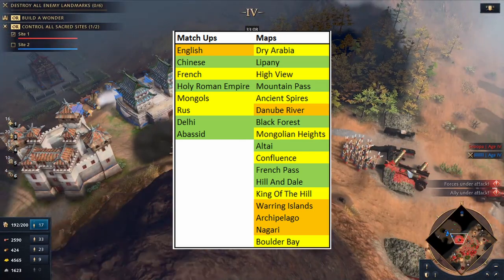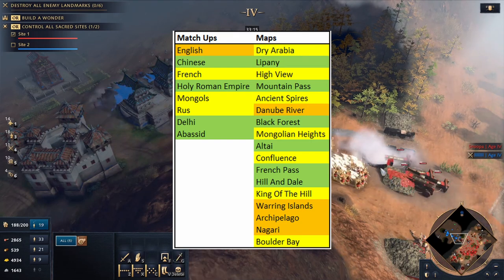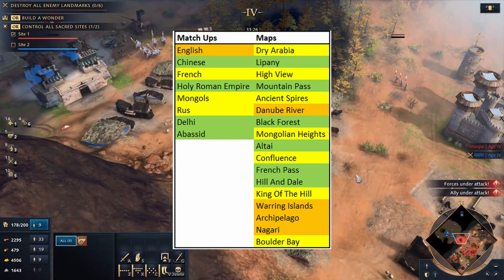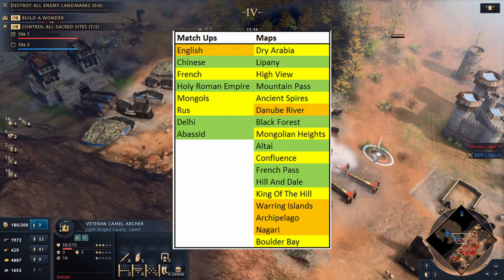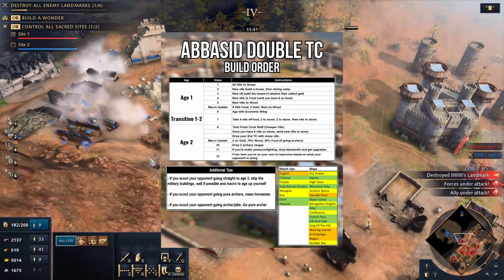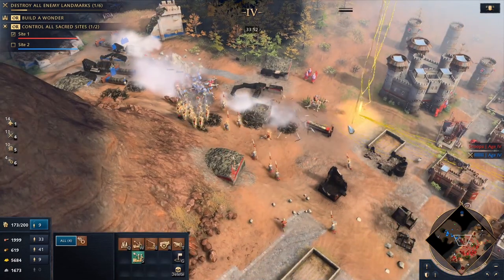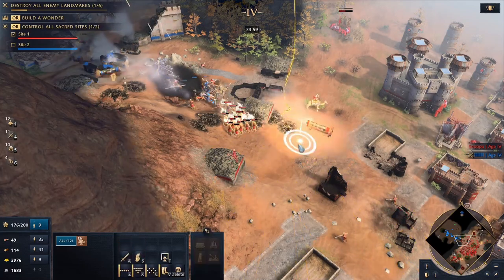Not going water at all can tend to backfire. For the green maps we have Lipini, Mountain Pass, Black Forest, Altai, French Pass, and Hill and Dale — all of these have tight chokes, giving you the capability to wall off very easily and making booming a much easier possibility. On some of these maps you can even consider going triple TC, but in this build we'll just focus on the double TC. Orange maps are heavy water maps — steer clear of those. If you're interested in a written version of this build, you can find it on my Discord linked in the description, along with the matchup and map matrix table. If you enjoy this guide, please like and subscribe.